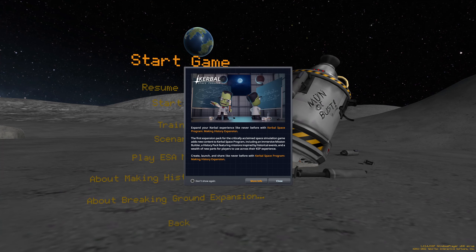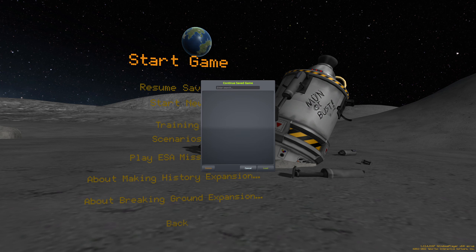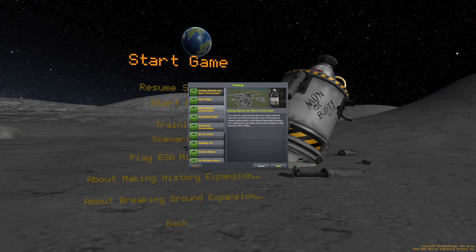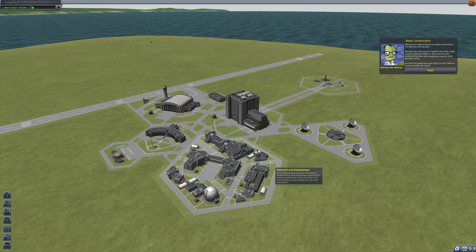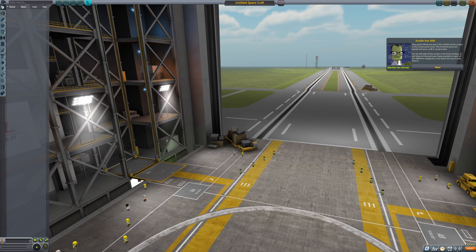Wait, what? Did I accidentally click out of it? To be fair, it was a blinking button, so I kind of just assumed that was it. So much for a back button — I accidentally clicked the back button, didn't I?